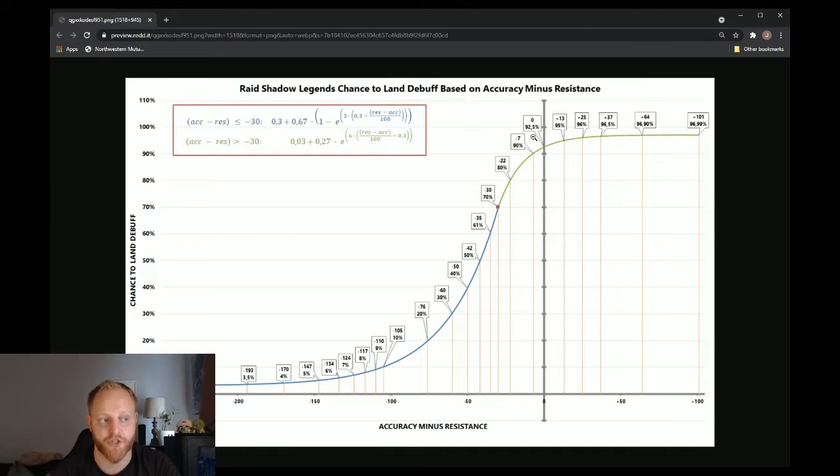You'll notice as you start increasing accuracy — where the resistance remains the same — it increases, but not all that much. You go at most to 96.9% up to infinity percent chance of landing a debuff. So with an accuracy versus resistance check, there is no 100% guarantee to land a debuff. There's a sweet spot: you want to get closer to 96–97%. As you cross plus 30 accuracy upwards of plus 65, you start to level off. That 35 to 65 accuracy over resistance is really kind of the sweet spot.